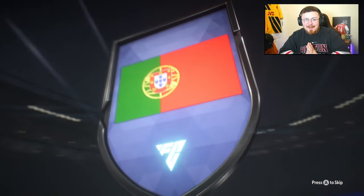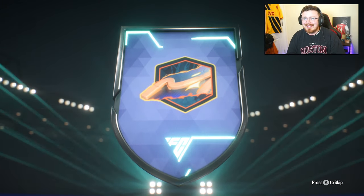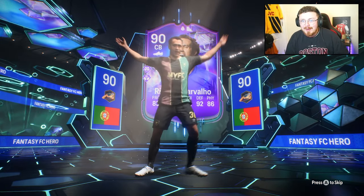I've been searching for a brand new centre-back to partner my man William Saliba and I might just have the boy here. It is a brand new Fantasy FC hero with the raccoon playstyle and aerial threat — Ricardo Cavallo is here.